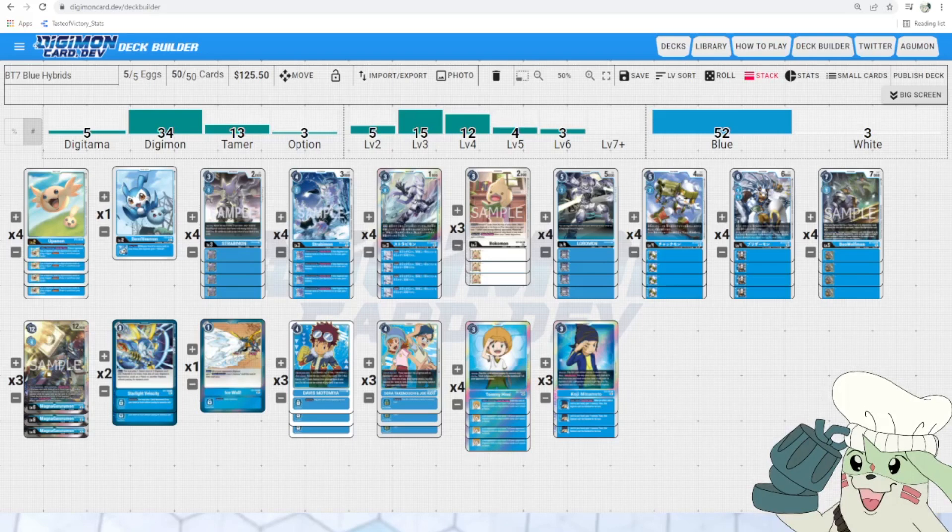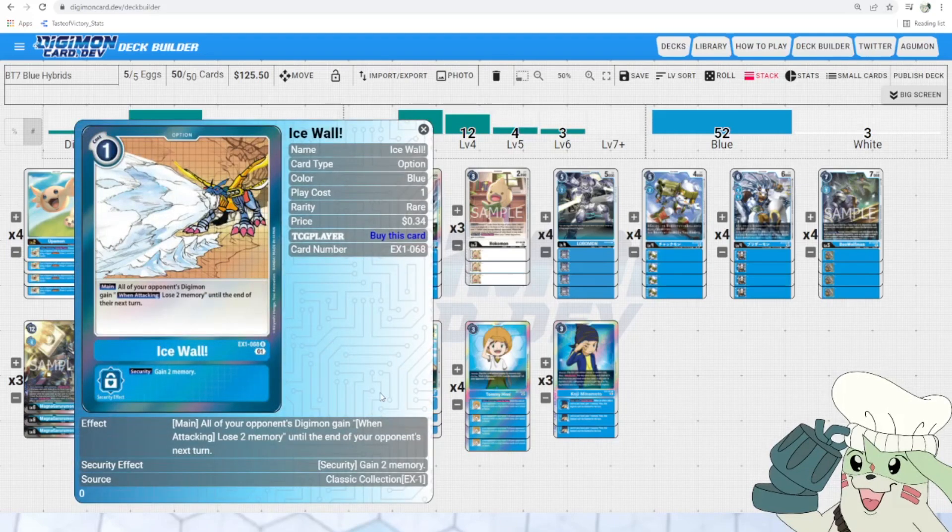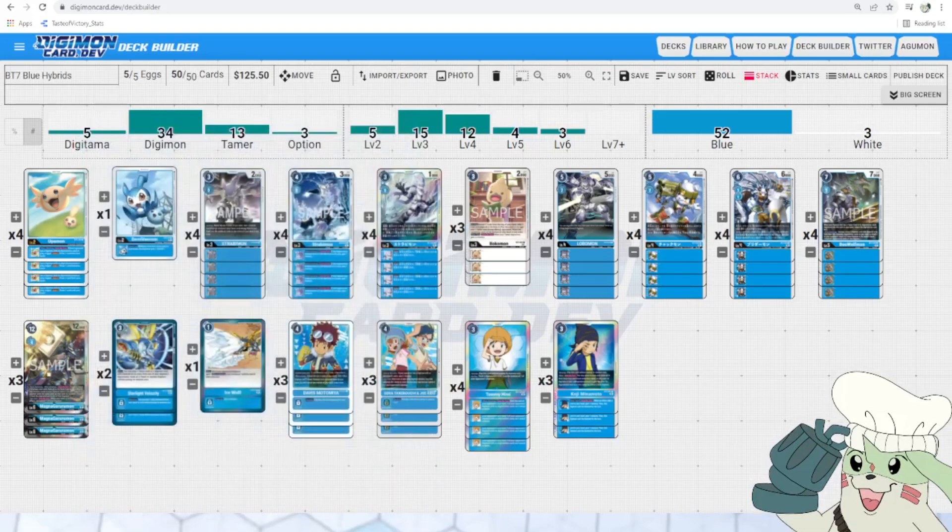The ban list will be going into effect for us February 25th, which will limit Ice Wall to 1 and then put Mega Digimon Fusion to 0. That will change drastically how this deck looks compared to previous builds if you try to look up Japanese results. Ice Wall is going to 1 because this card was way too powerful — it stalled out games way too long. Also, Mega Digimon Fusion is completely banned.